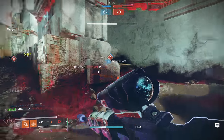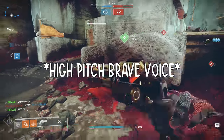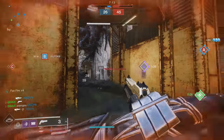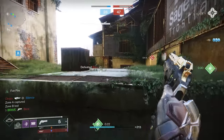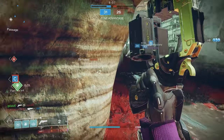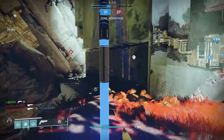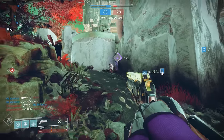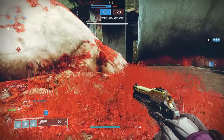I get asked this all the time: when do you aim down sights when utilizing the Last Word? This one's extremely simple to answer — never. You should never aim down sights with the Last Word. Not only do you lower the amount of damage you deal, but the recoil is unmanageable. You have a higher chance of winning the gunfight if you just hip fire than you do aiming down sights. Simple — just don't.